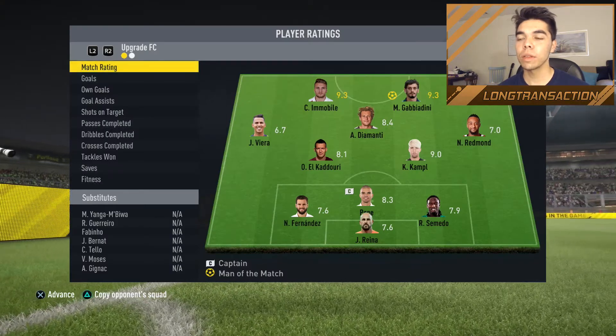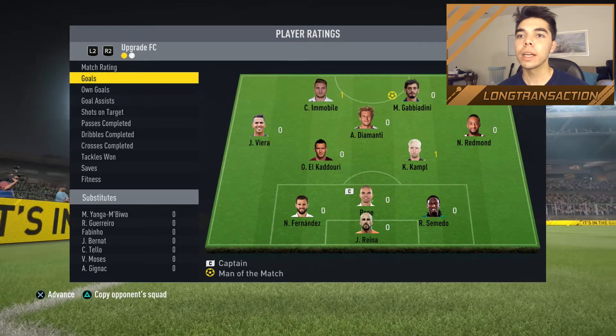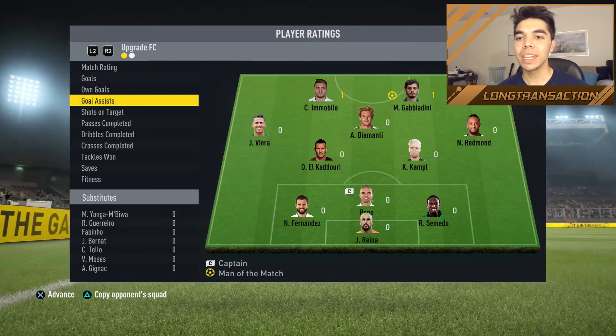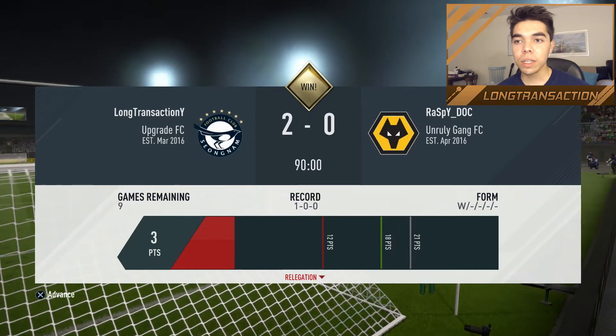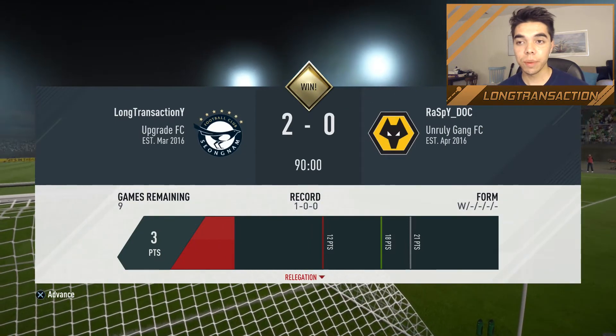Man of the match — Gabbiadini and Immobile both got 9.3s. Gabbiadini did not have a goal actually, but Immobile did. Campbell had a goal, assist to Gabbiadini and Immobile. Very solid victory. Very solid start to our life in Division 2. Three points — let's keep this rolling. Let's get the promotion.